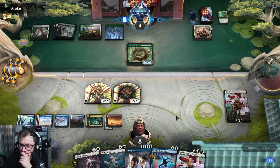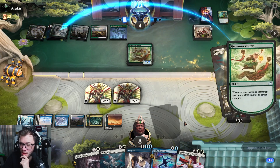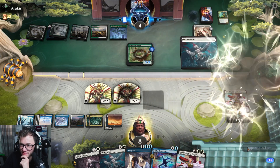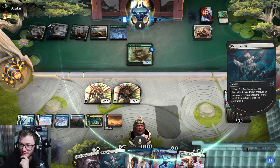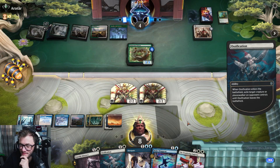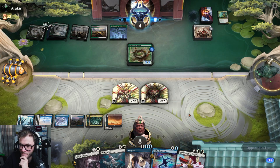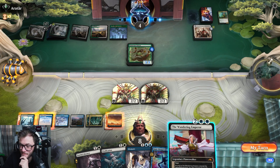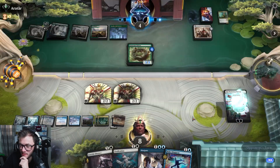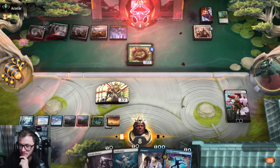Sure, sure, sure. Go for it. All the Ossification — that forest has got a lot going on. I guess that's that. Get another Wandering Emperor down, make another guy, and tap. Land.